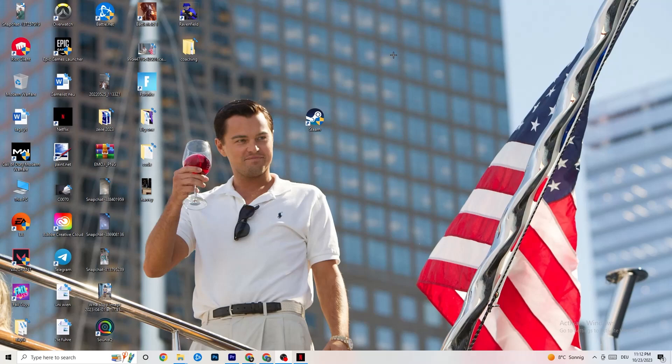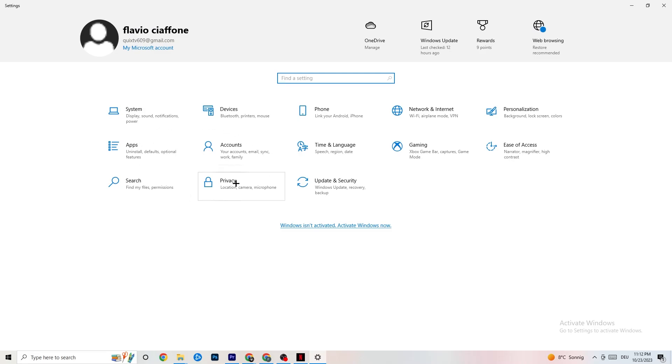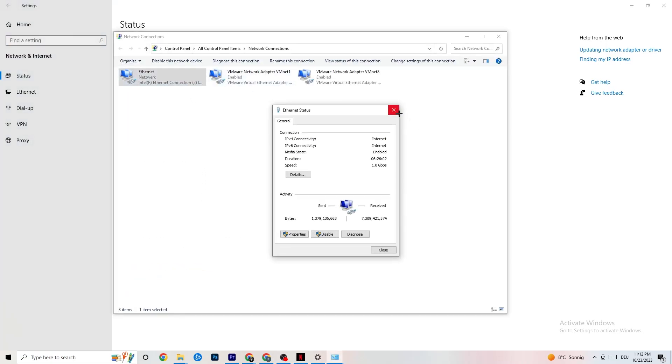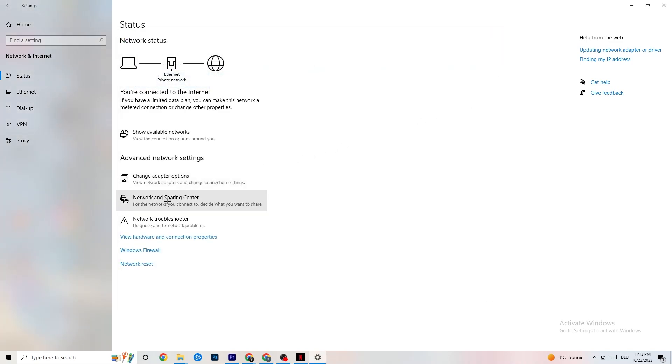If that doesn't work, it could be an error with your PC. Navigate to the bottom left corner of your screen and click the Windows key on your keyboard. Go to Settings, then click on Network and Internet. Click on 'Change adapter settings.' You'll see which connection you're using — either Ethernet or Wi-Fi. Right-click on Ethernet and click Disable, wait a moment, then Enable it again. Once it's back on the network and working fine, close this window and click on Network and Sharing Center.